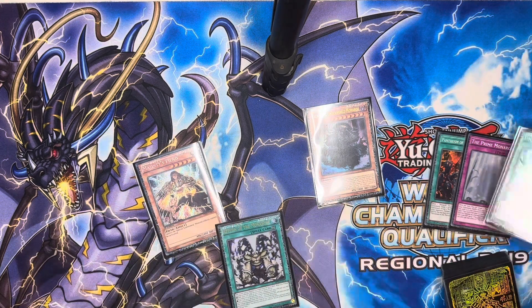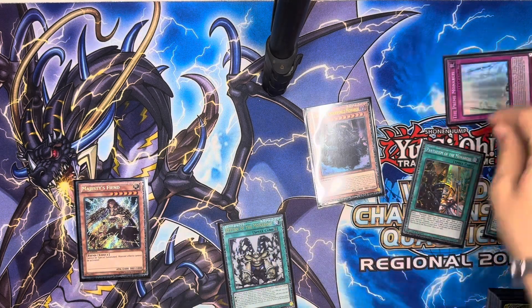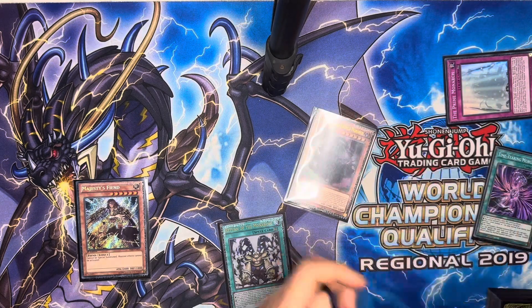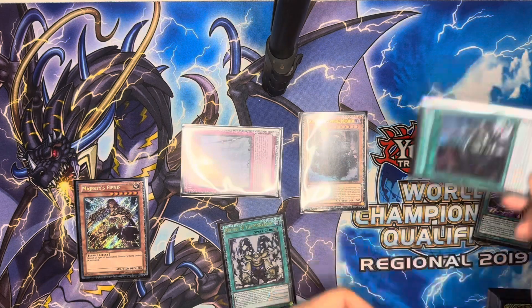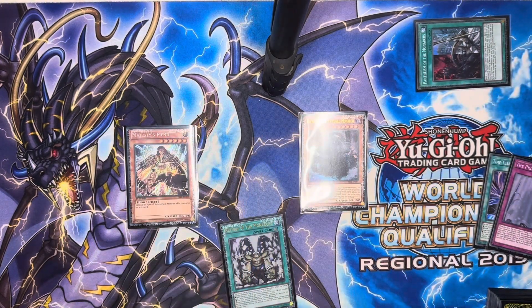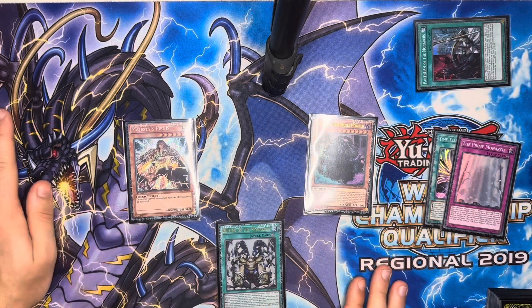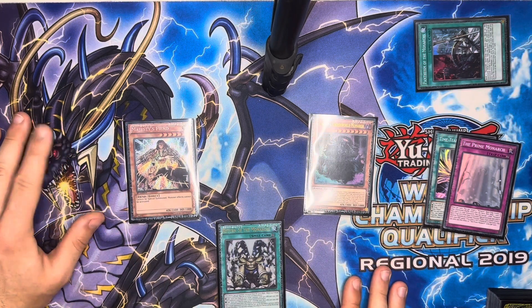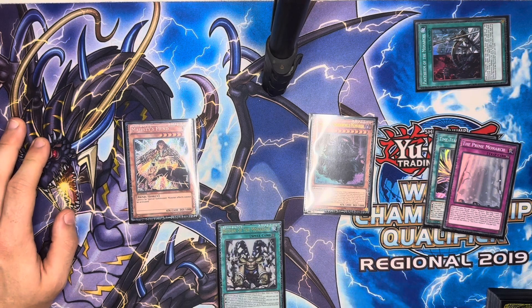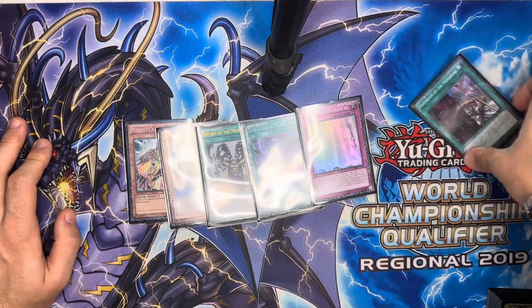You're wondering what we're going to normal summon — we're going to sac a Pantheism. I know it's a bit of a weird play, but we need the Pantheism to go in as an extra body to tribute summon and bring out Majesty's Fiend. You don't have to banish the Pantheism — I'm assuming if you do the combo there'll be other Monarch spell cards in the graveyard. But for this example you banish the Pantheism, and now you have both Erebus and Majesty's Fiend, hopefully with Domain on the field, meaning your opponent has no monster effects and can't special summon from the extra deck. Crazy!